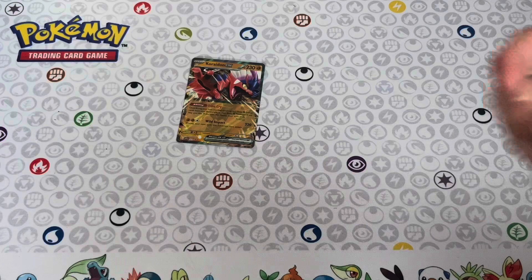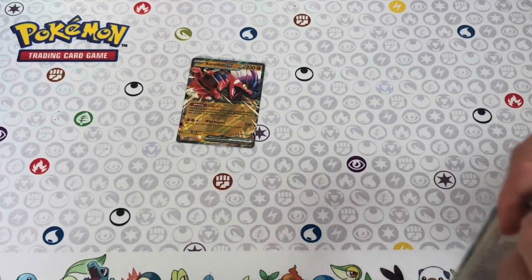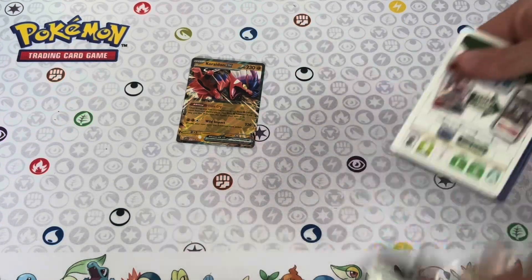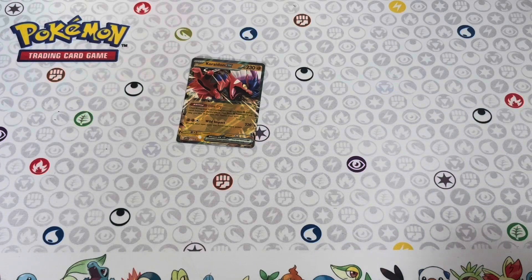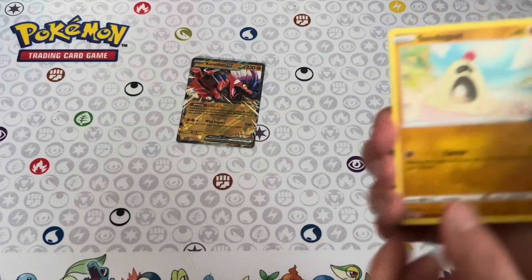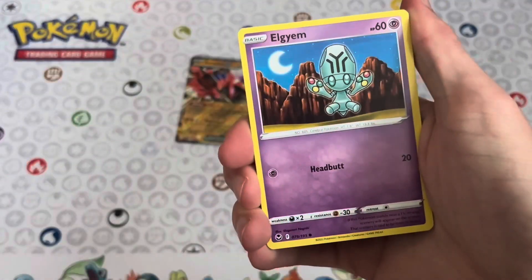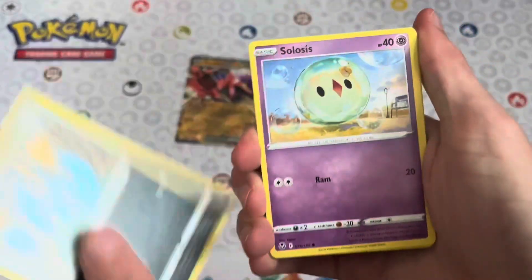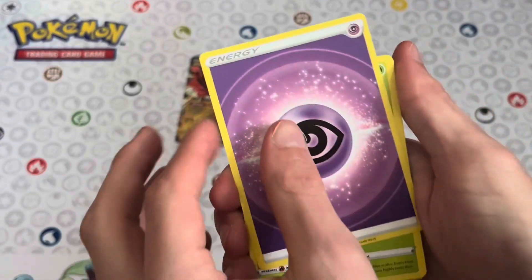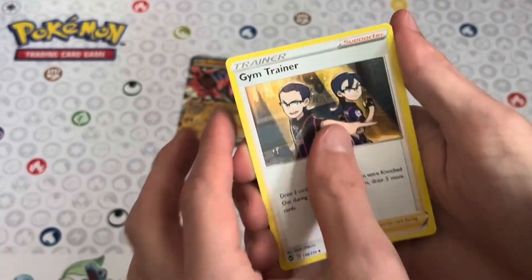We're going to be opening up our Silver Tempest pack now. Setting the code card aside, let's get into the cards. We've got Sandgast, Fungus, Elgem, Zubat, Solacis, Pikachu, Noivern, Psychic Energy, Venomot, Curlian, and Gym Trainer.